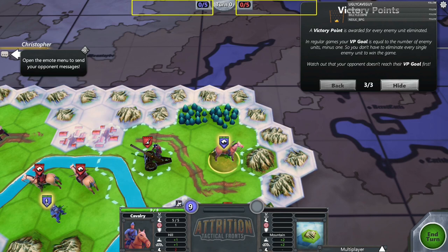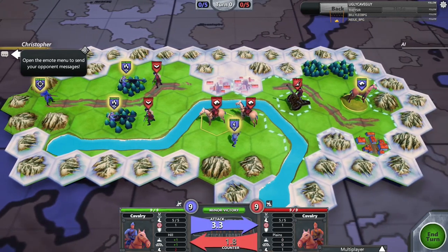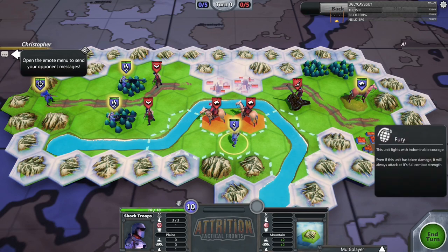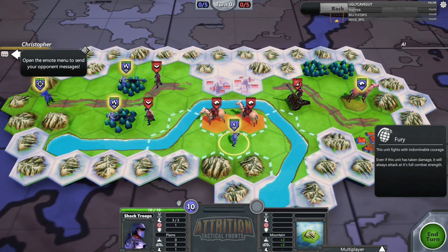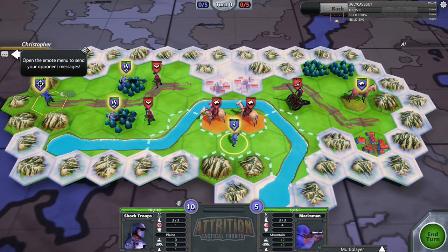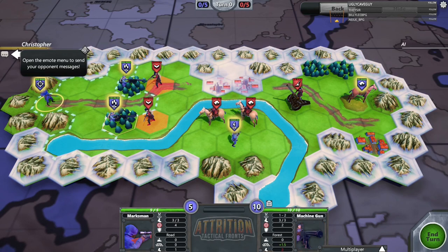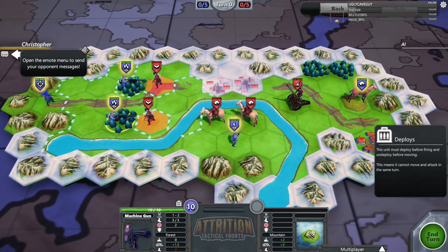Victory conditions — a match is won when one team reaches their victory point goal. A VP is awarded for every enemy unit eliminated. In regular games your VP goal equals the number of enemy units minus one, so you don't have to eliminate every single enemy. This unit has Fury — it fights with courage; even if it has taken damage it will always attack at full combat strength. This other one is a Flanker who can kill artillery. There's also a Deploy mechanic — the unit must deploy before firing and undeploy before moving, so it cannot move and attack in the same turn.